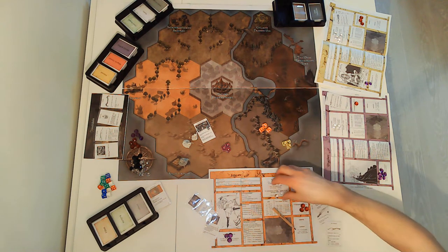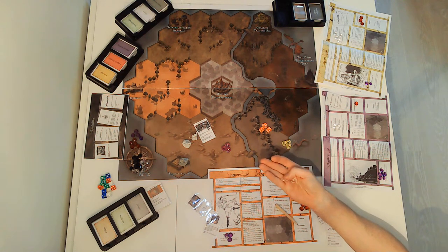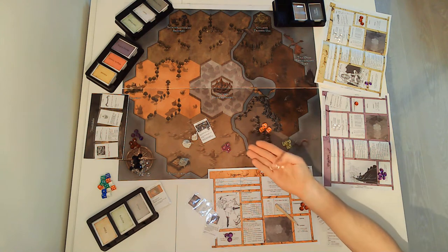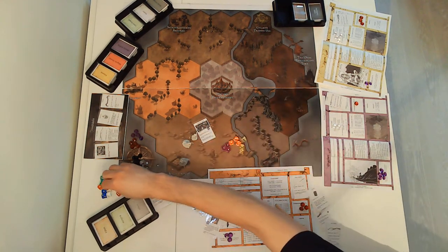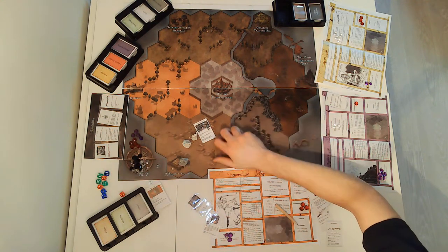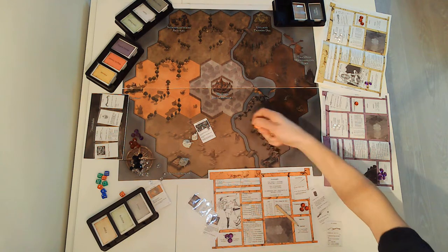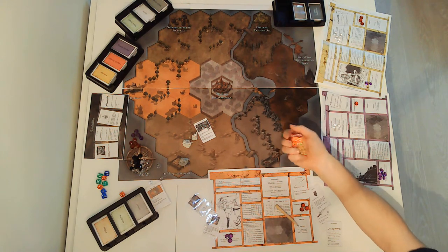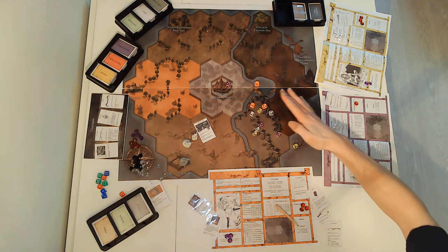When training, you pay a number of flux crystals and can roll more dice. If you pay four flux crystals, you can roll a total of seven dice to hopefully level up. At the soldier school, for example, you can train ranged weapons and two-handed weapons — you roll a lot of dice and see if you level up or not.